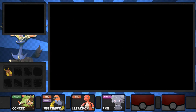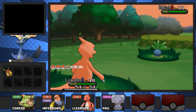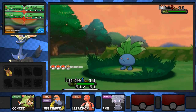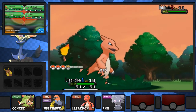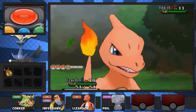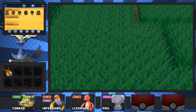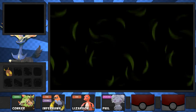I kind of want to find a Honedge as well because I want to train one up. We've got some mad type coverage going on - although the only problem is they're probably all going to be physical attackers. Apart from Phil, we've got Charizard X, Talonflame Fire/Flying, Chesnaught Fighting/Grass, Meowstic Psychic, and if we get a Ghost and Steel type that's another physical attacker. But this is just a general playthrough. We're gonna need a Water type Pokemon anyway, so we can catch a Water type as our sixth Pokemon.